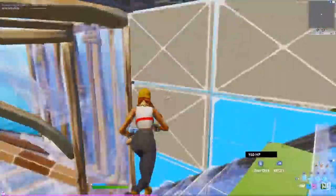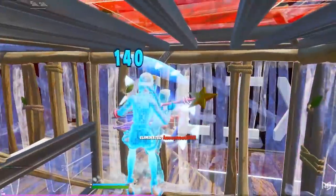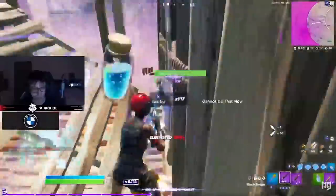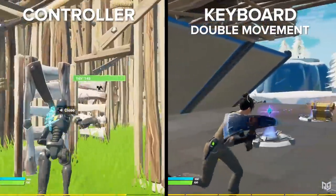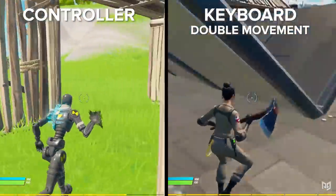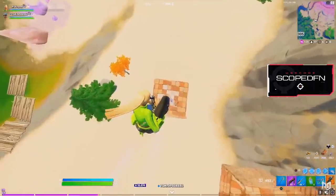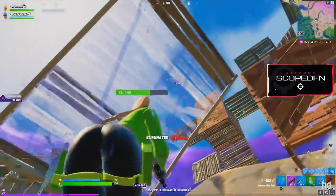On the other side of things, we have controller players. Similar to keyboard and mouse players, there are two distinct advantages to playing controller. The first advantage is the movement achieved with an analog stick. Controller players can move in 360 degrees with no issue, which is the same as double movement binds for keyboard and mouse players, making their movement seem silky smooth in comparison.